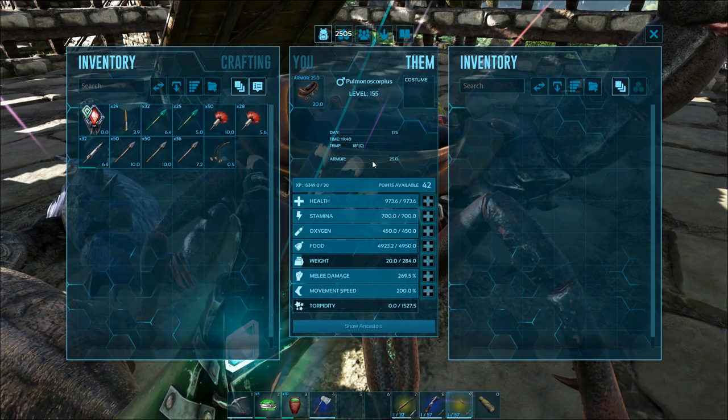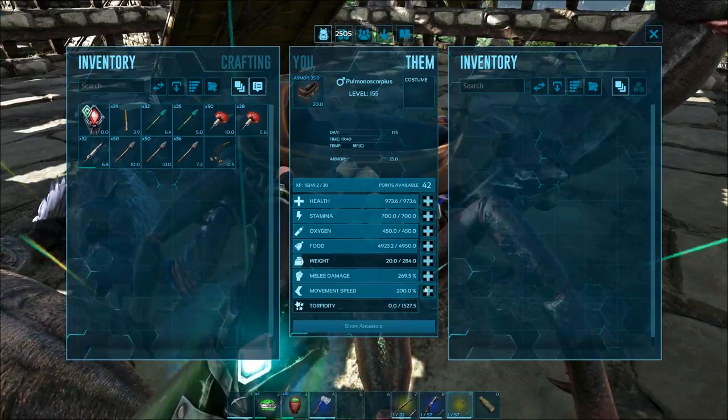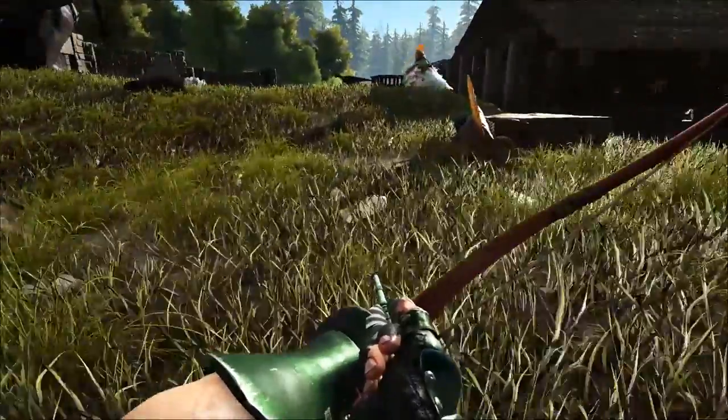If you want these guys just for knocking things out, go with straight melee damage - that's really it. Maybe a little bit of movement speed and a dash of health just where they can take a hit in case you aggro something. That's really about it when it comes to Scorpions.